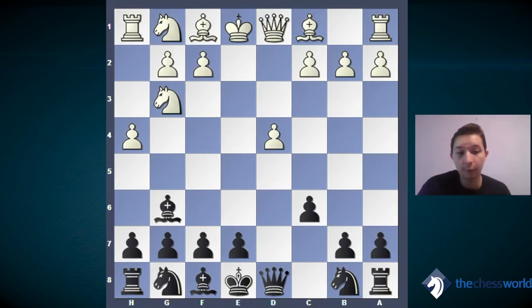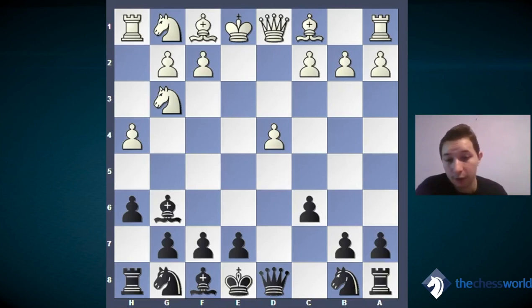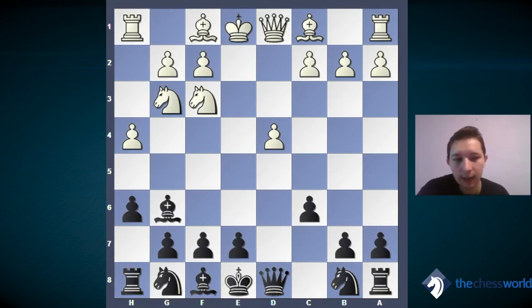After h4, white is trying to trap our bishop. After h5, we don't have a square for that bishop, so we make one with h6. The best move for white is now knight f3. The old variation for black here is knight d7, to prevent knight e5, eliminating the threat because white wanted to jump there to attack our bishop with tempo.